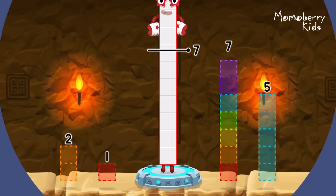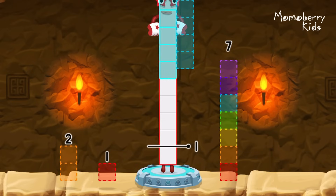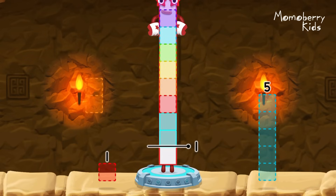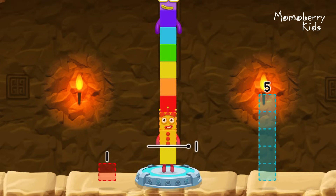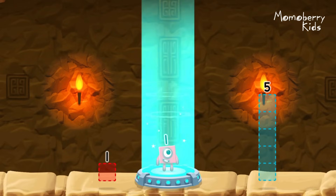Take number blocks away from 10 to leave 1. 10 minus 7 minus 2 equals 1!